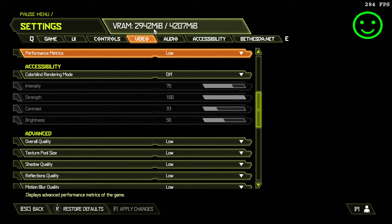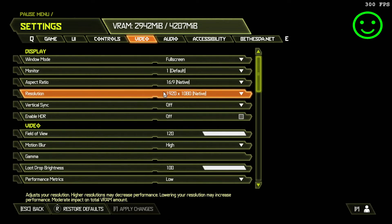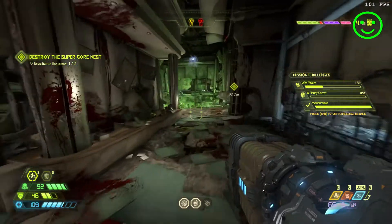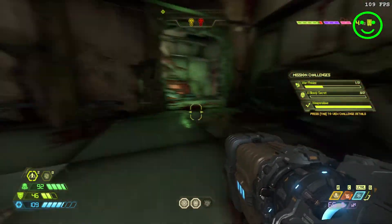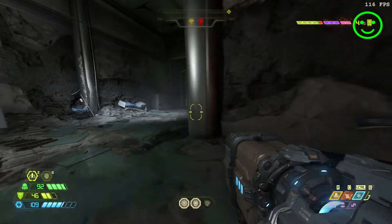As we can see, we already have 2.9 gigabytes of VRAM usage, so you'll need a graphics card with at least three gigabytes in order to play this game on low. Let's see how many frames we get on low — in my case I have around 100 frames per second.